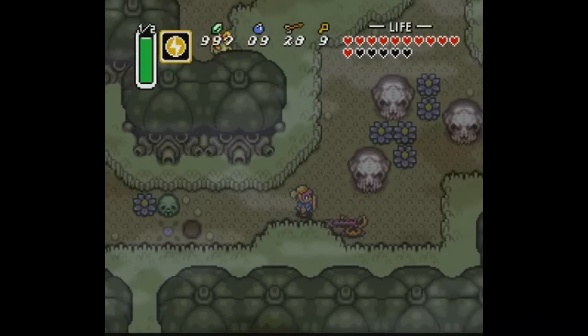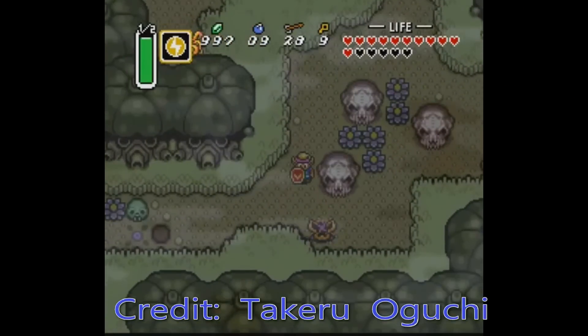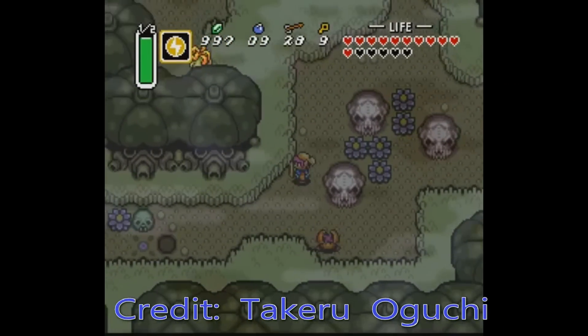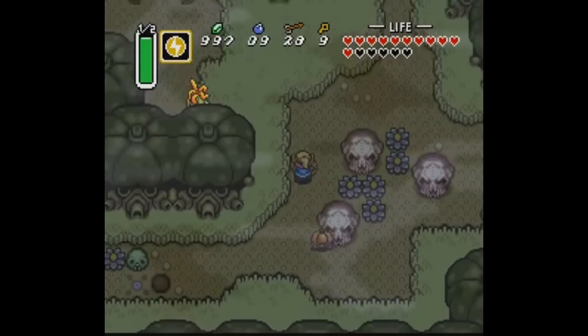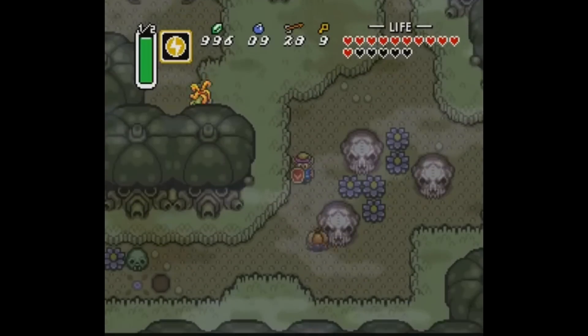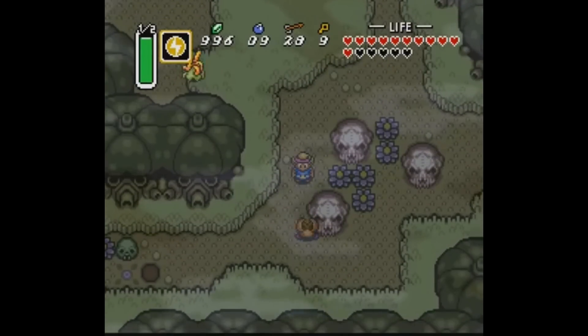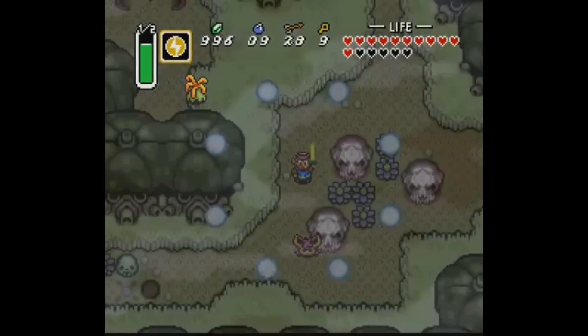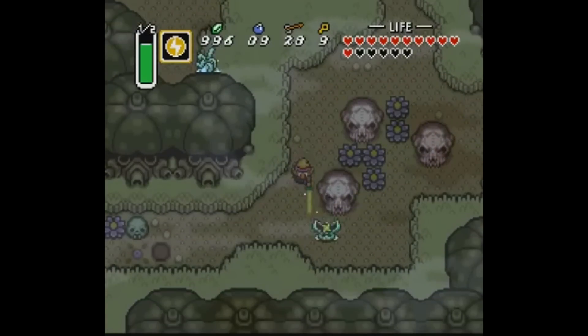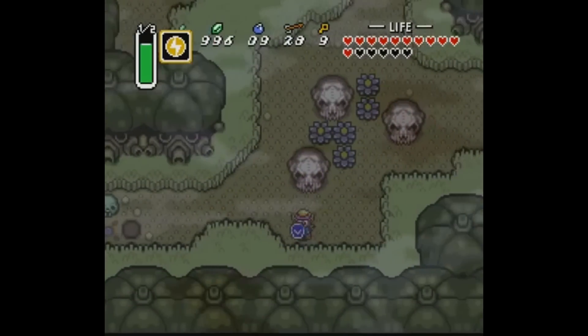Quick admission — this next clip isn't mine, so credit goes to the guy on screen. All you need to do is have the red shield, find a picket and have it steal the shield, then use the ether medallion. Make sure the shield was the last thing stolen and you'll get a blue shield when you pick it back up. It's a really simple glitch and it only lasts for one screen. That's the final glitch on A Link to the Past, so next game.